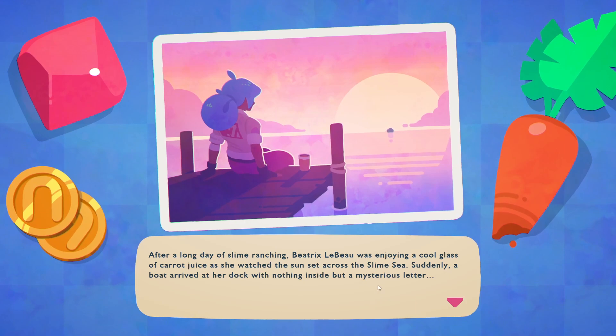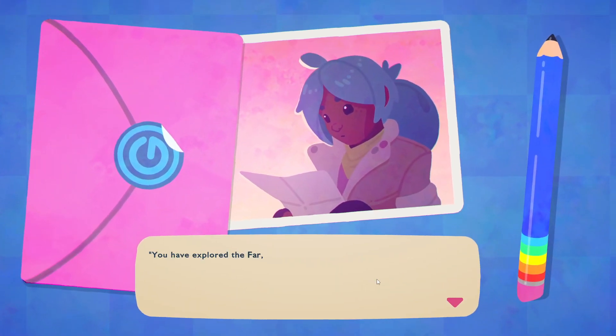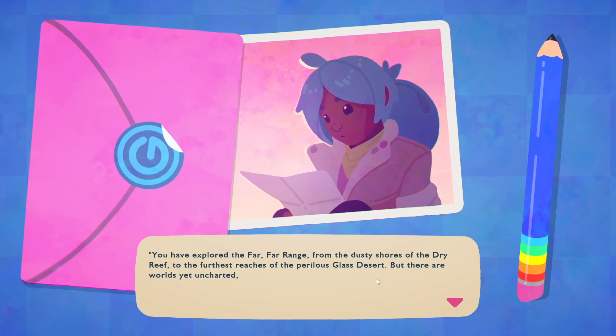You're sitting on a dock and you see a boat. A mysterious letter. You've explored the far, far range from dusty shores and the dry reef. You've part of these three truths of the perilous last desert, but you are yet worlds untargeted. Meetrus will be over in the wild and awaits you.